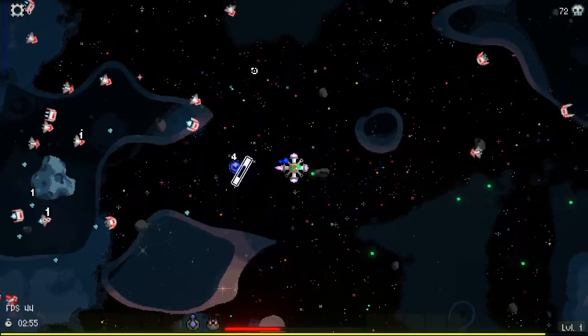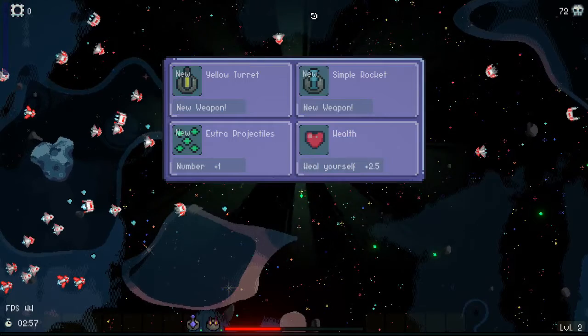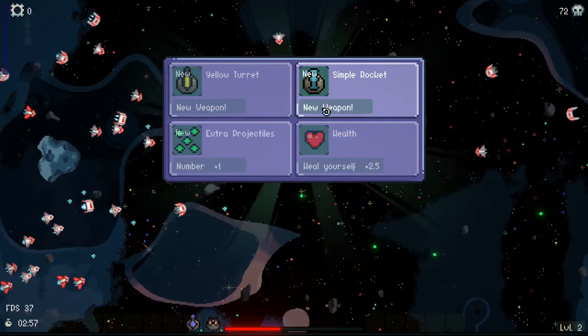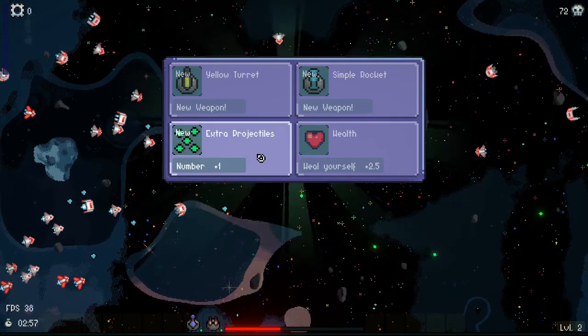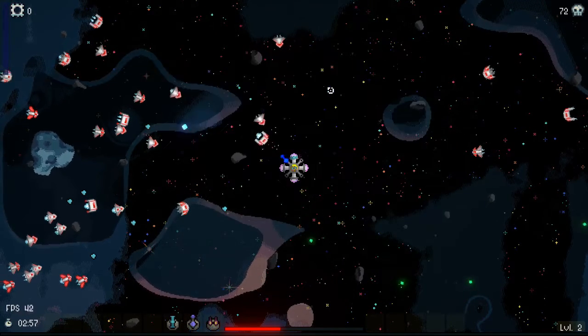I wonder if destroying the asteroids gives you anything. I leveled up again. The asteroids hit the enemies too, which is nice. New weapon, new weapon, extra projectiles — rocket. Let's try rockets.